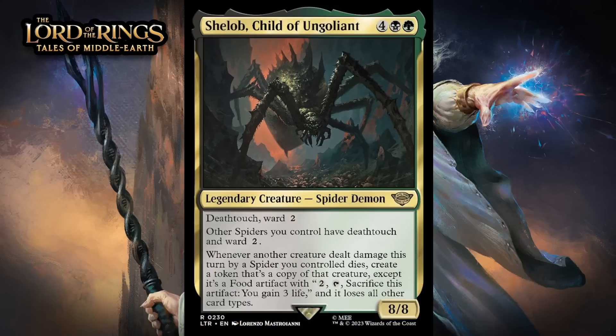Next up, it's Shelob, Child of Ungoliant, which for four generic, a black, and a green, is an 8/8 legendary spider demon at rare. It's got death touch and ward 2. Other spiders you control have death touch and ward 2. Whenever another creature dealt damage this turn by a spider you control dies, create a token that's a copy of that creature, except it's a food artifact with the ability to tap, sacrifice, and gain three life, and it loses all other card types. This is a way above rate creature that gives you food with big upside every time one of your opponent's creatures gets killed by it — and they are going to get killed because Shelob has death touch and is absolutely massive. If you have other spiders around this gets way sillier, but even on its own it's a massive problem your opponent has to deal with immediately. Ward 2 makes that easier said than done. I'm giving it an A-.